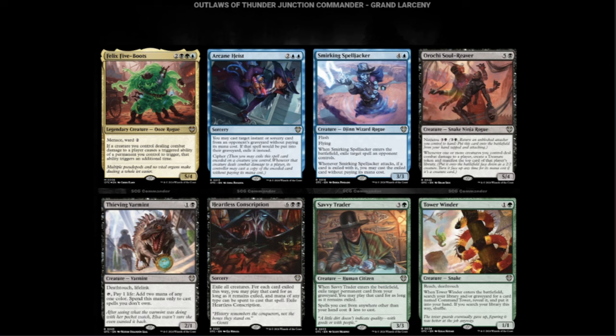Next we have the Grand Larceny deck. We have Felix Five Boots — blue, green, black, and two for a 5/4. Whenever a creature you control dealing combat damage to a player causes a triggered ability of a permanent you control to trigger, it triggers again. So it just triggers and triggers and triggers.